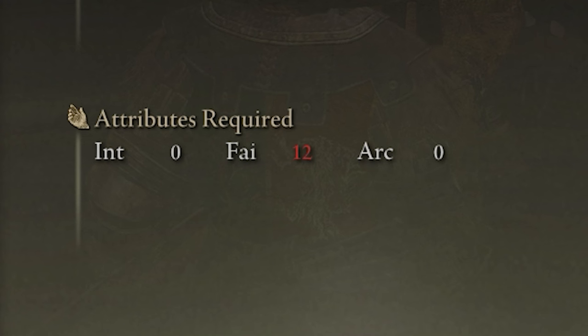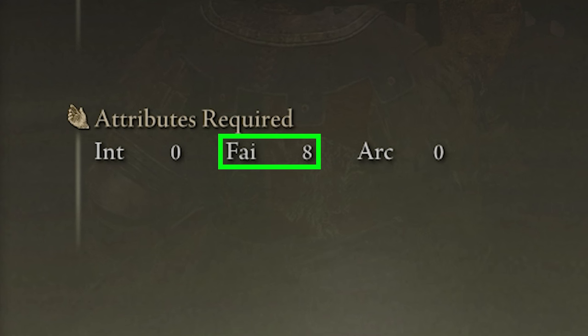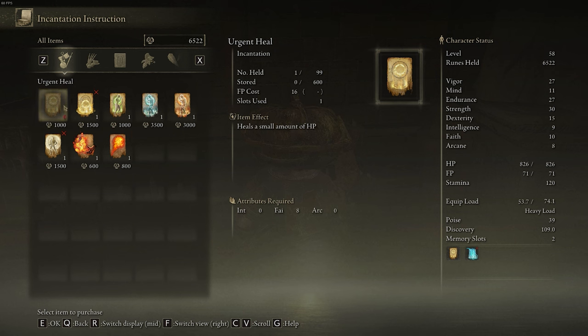Before you can even use these, you need to make sure your faith attribute is high enough level. So on this incantation, which I already own, called Urgent Heal, you need 8 faith in order to use it, and I already have that requirement met.